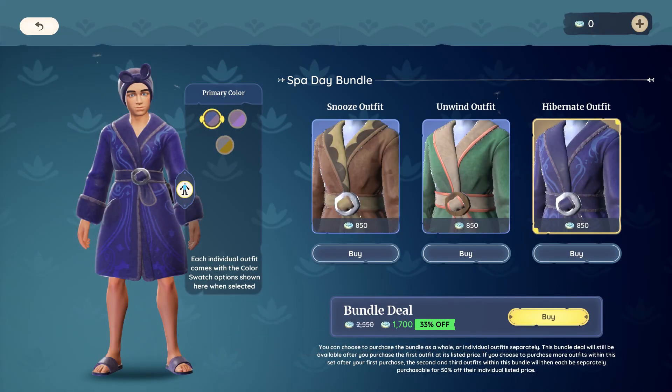New outfits and bundles: the Builder's Outfit, the Spa Day Outfit, and the Ruffled outfit. All will be available in the Premium Store.